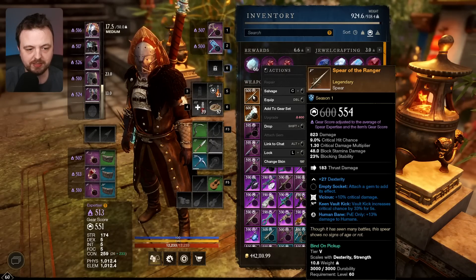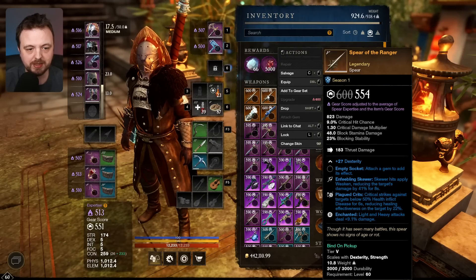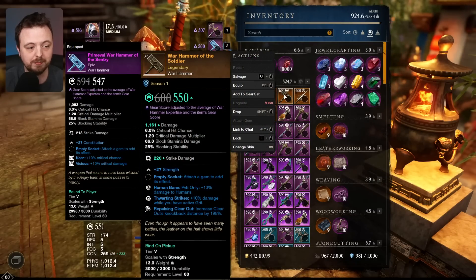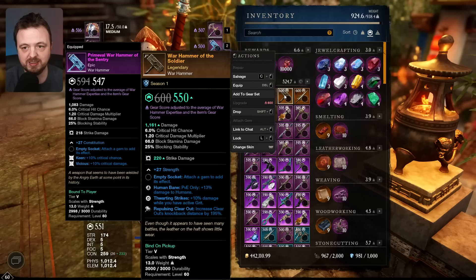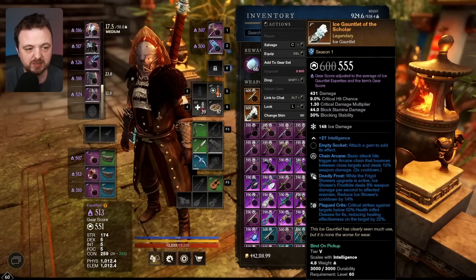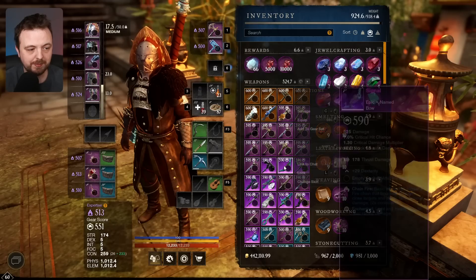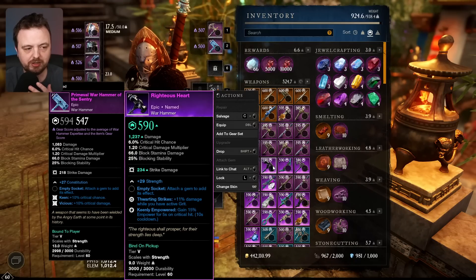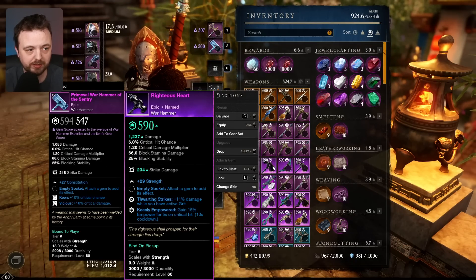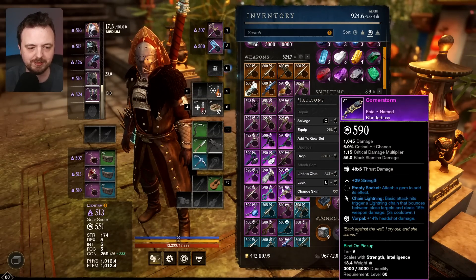Looking at the legendary weapons — there's 'Spear of the Ranger.' This one has Human Bane on it, which would actually be useful for the new dungeon. The deck spear — I won't call these amazing, I'm not sure if they are for weapons I don't play, but Human Bane, Thwarting Strikes, Pulsing Clear Out — if you're trying to do the new dungeon this gives you some relevant perks. Another has Ancient Bane, this Ice Gauntlet has Chain Arcane, Deadly Frost, and play crits — not terrible. For the musket I have no idea since the meta has completely changed. There's also some named stuff you can check on a New World database.